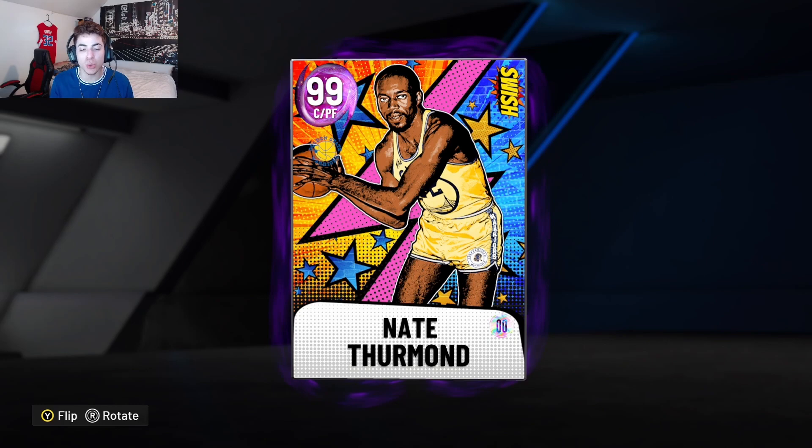What's going on YouTube? It's your boy Alu back here on my team video. Today's video is on the new Nate Thurmond that came out with a new Swish promo. I'm actually surprised they dropped Dark Matters on equal chance packs — actually multiple ones, not just one.